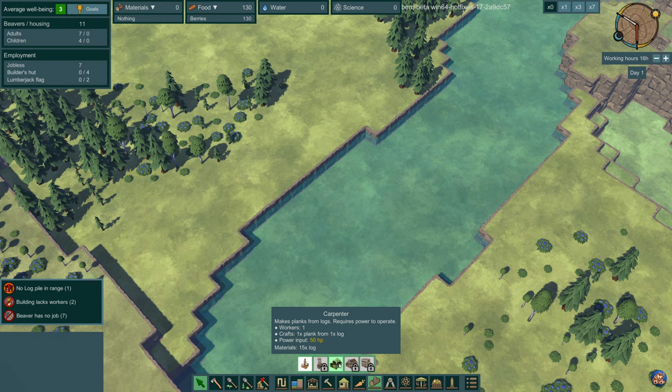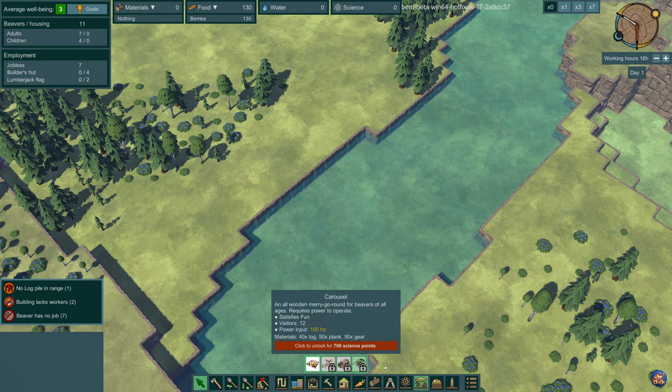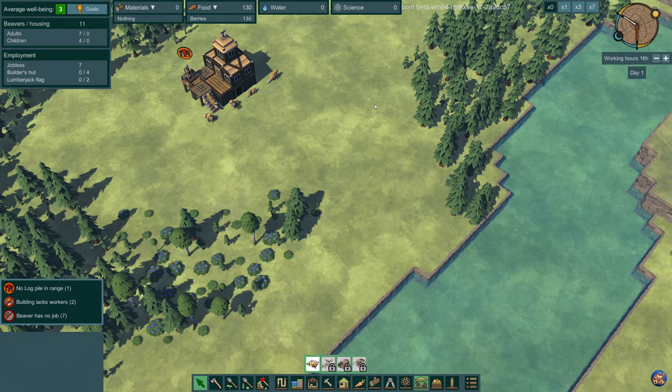There are some leisure buildings - campfires where beavers can relax and socialize in the evening, must be built on the ground. Also temples, printing presses, and a carousel. There are some decorations and some monuments. The game is still in beta, so they will be adding more buildings as development progresses. But for now let's just start building some things.